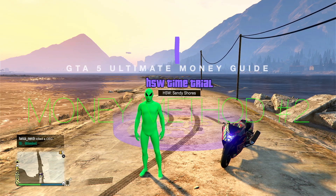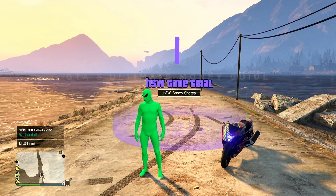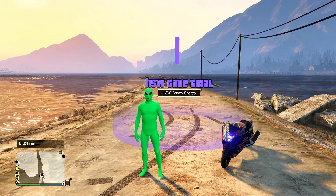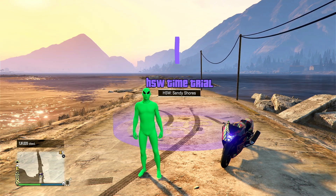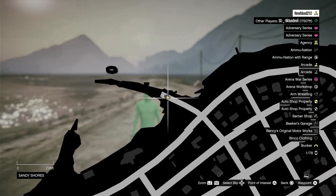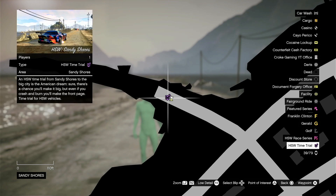For the next money-making method, we are at the HSW Time Trial. This is only for next-gen consoles — Xbox Series S or X or PS5 — because you need the update. It is located right here on the map; it's a purple marker. This week it's going to be Sandy Shores.